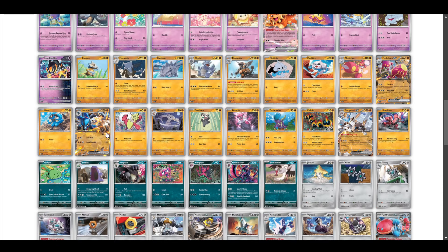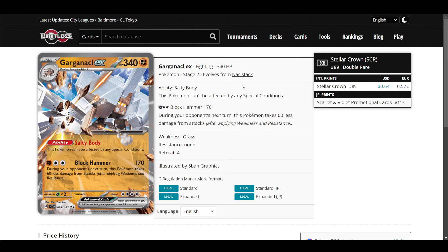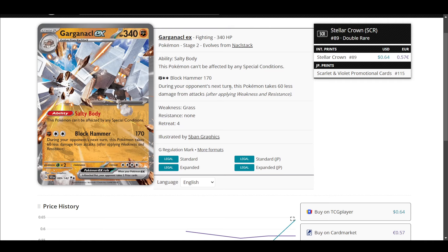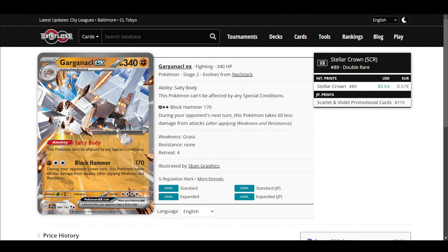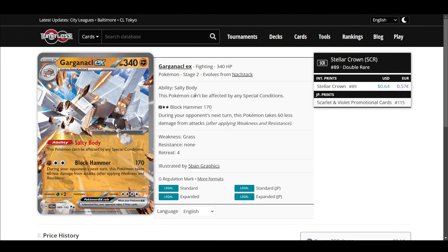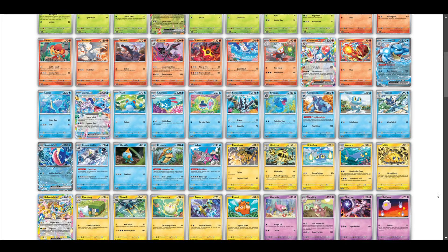Lucario EX is obviously not very good. Miniturum EX is whatever — I've played it. Garganacl EX, I want to play more but need dual Stage 2s and it's really awkward to set up. I played one game — it was terrible. I think this card has some potential to be a mediocre Stage 2, maybe a little worse than Hydrapple. It has a G regulation mark while others have H, so it's been out a long time. Mill Metal EX is really bad.